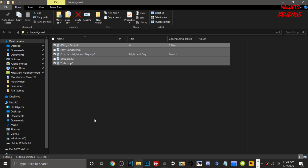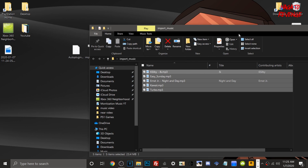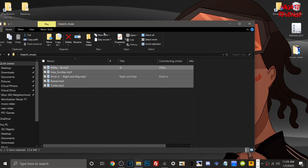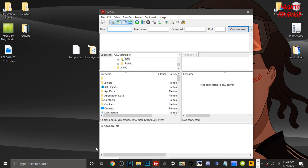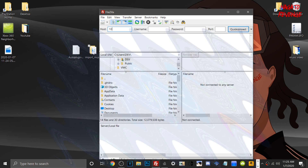MP3s work, .AAC files work, and .WAV files work. Anything else — like .FLAC files — I'm not too sure about, so you can experiment, but I know MP3 and WAV are fine. Take all your music and dump it into the import_music folder so it's nice and neat. Then open up FileZilla FTP client — linked in the description if you don't have it.